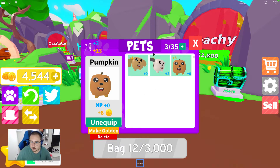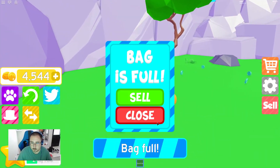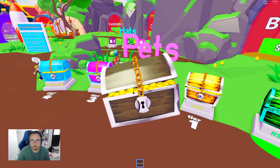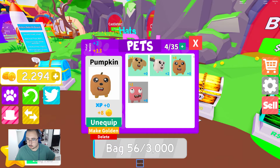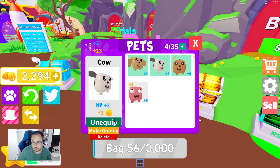How many pets can you equip at once? How do you make them golden — five more to make this pet golden, okay. Let's get another pet. Shock salmon — gives me a plus six experience, plus two to coins. Maximum pets equipped, okay. We got to unequip the cow, equip the shock salmon.